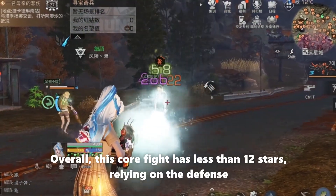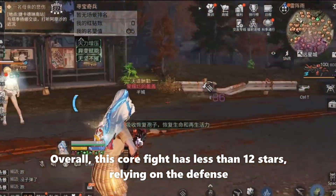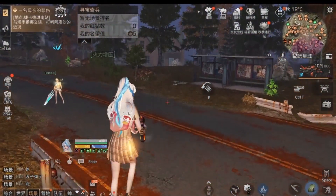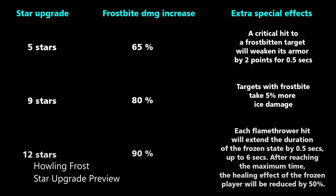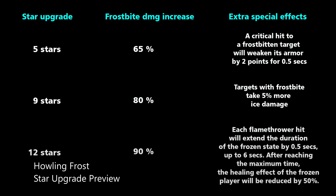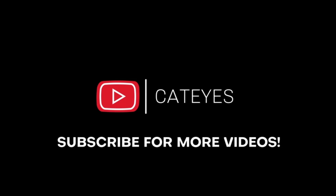Overall, this core at less than 12 stars relies on the defense. Here's the Howling Frost startup upgrade preview. If you have any questions, just drop them in the video comments. See you guys in the next video. Bye, thank you.